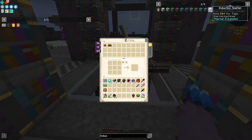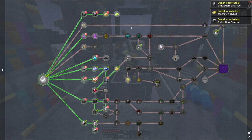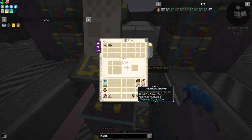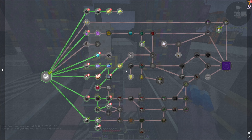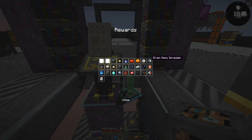We can go ahead and craft ourselves our first induction smelter — perfect. And that is a lot of quests done as well. I should actually go ahead and claim all these quests before someone in the comments tells me I'm not claiming them. I keep forgetting — the rewards aren't too game-changing. A silk touch shovel is very important for mycelium, a crescent hammer is not bad, and signalum is actually pretty nice.